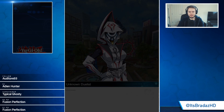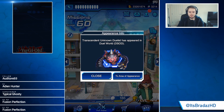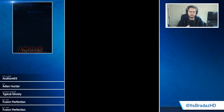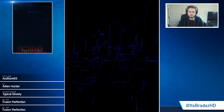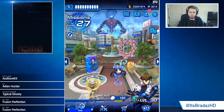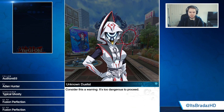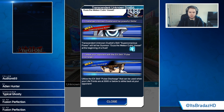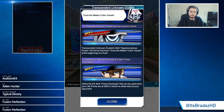The Unknown Duelist is back again. Transcendent Unknown Duelist is appearing in Duel World DSOD. We have Duel Links here, and Transcendent Unknown Duelist will begin a skill with this — we'll let someone do this at the beginning of the duel. And then Pulse Discharge can be used when your life points are at 3000 or below to strike back at your opponent.